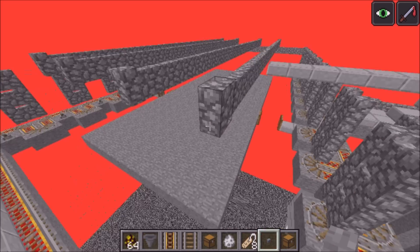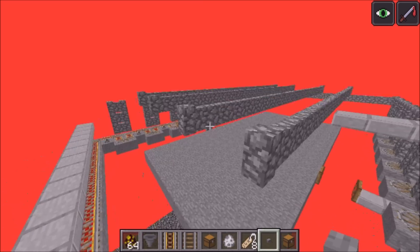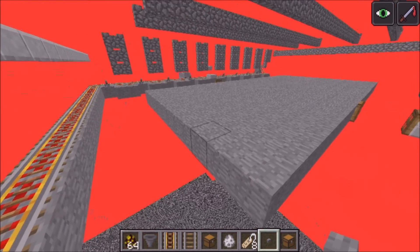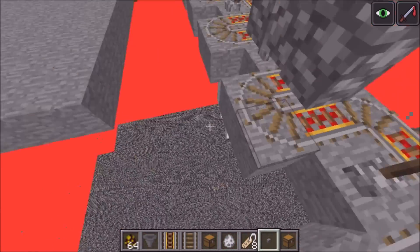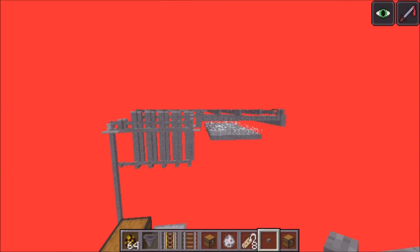A couple of walls above the spawning floors just prevent gas from flying straight up into the void and escaping the farm. There are slabs above the rails here just to prevent gas as well as slimes from jumping onto the rail or escaping. The rails are actually spawn-proof in 1.9 in both versions, but in 1.8 you'll want to make sure that the rails are covered.